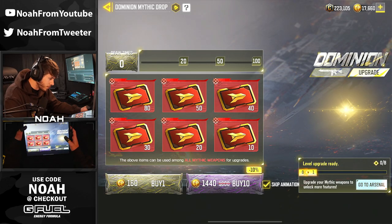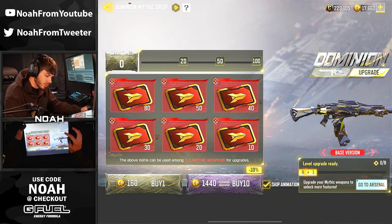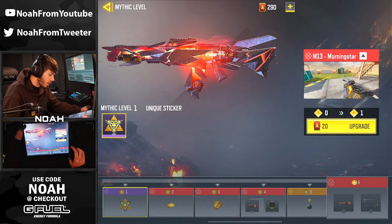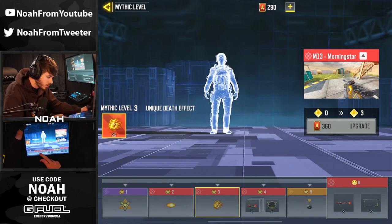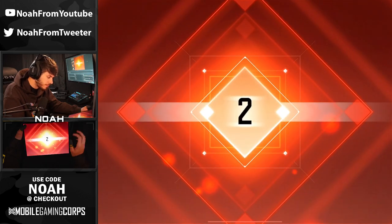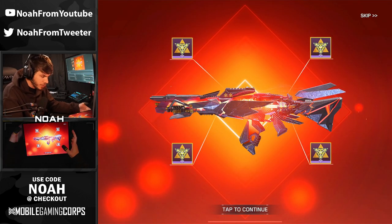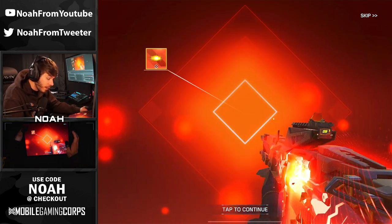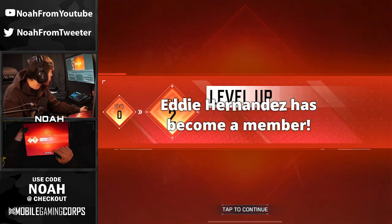That's gonna lock us into phase number two where we can go through the different upgrades for the weapons. Before we do that, we're just gonna check out what they are. We have 290 of these cards so that will allow us to at least get to level 2 on the Mythic. We'll go ahead and do that — that unlocks a couple of unique Mythic stickers. The gun looks sick — that's the in-game view and we just unlocked a new flash for it.